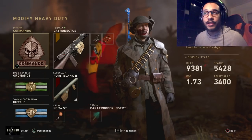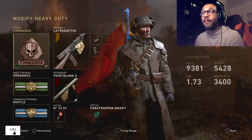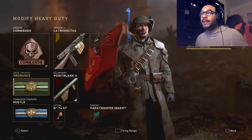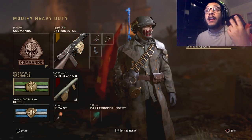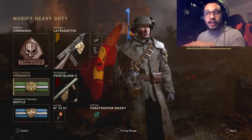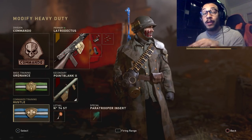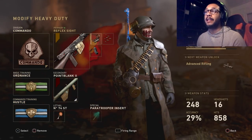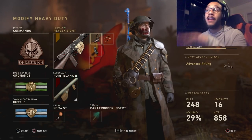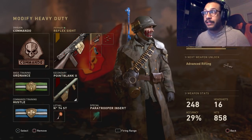We're running the Commando division with Ordnance and Hustle basic training badges — these two are what really help this weapon perform. This gun has a really slow fire rate and mobility, so Ordnance is going to help by letting you call in that UAV and artillery really quickly. Once you get that UAV it shouldn't be too difficult to chain kills for your scorestreaks. Hustle is there because everything about this gun is really slow — it lets us reload faster and reload while sprinting on the move. For the NZ-41 we're running the Reflex sight with the green dot; I've tried the iron sight many times and it's just not for me. If you don't mind the iron sight, Advanced Rifling or a Grip are really good options too.